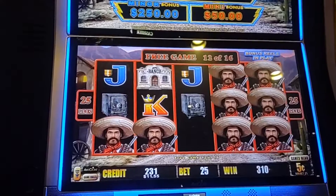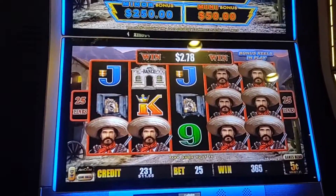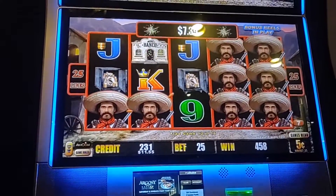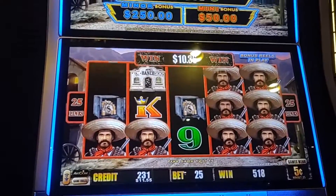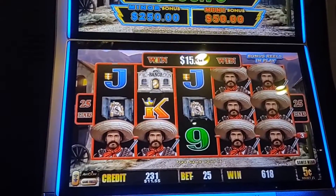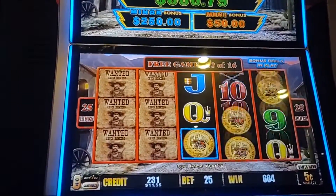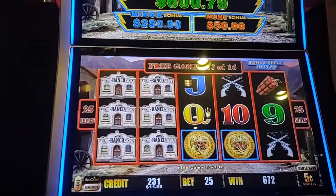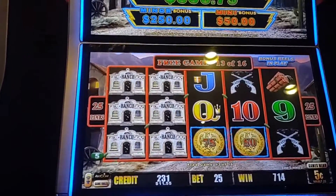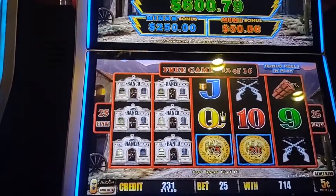See the wilds — there we go. Count up. That'll work. Be the coins, be the coins — a little something something. Three more to go, we can do it. We need to hold and spin. Drop the mini, the minor, the major. Fill them up for the grand.